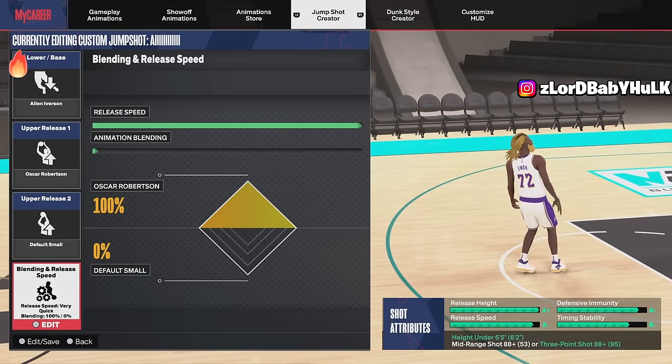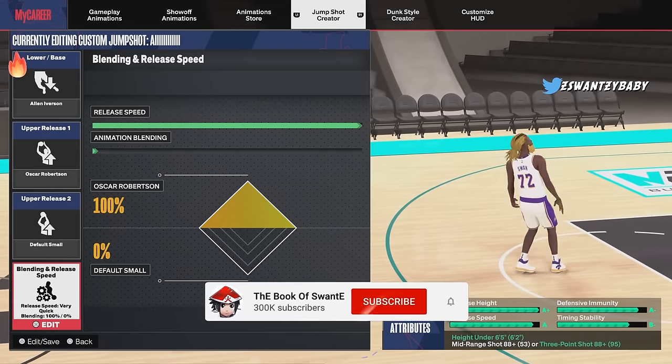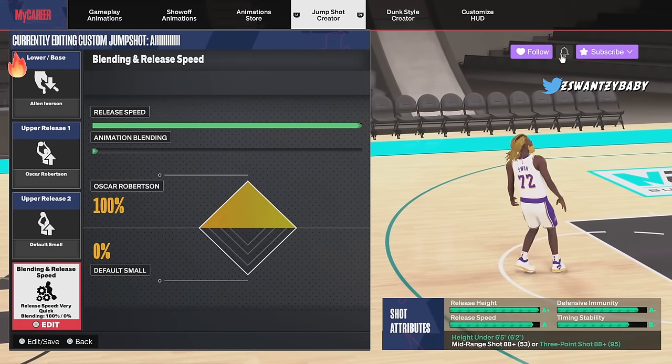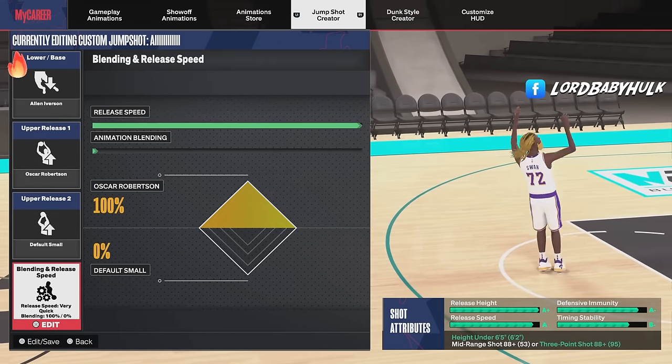First tip: use push. With push, you shoot the ball at the highest point — right when your wrist is at the highest point. Do that with your fades, everything. You will be lights out. I'm gonna keep posting these jump shot videos because nobody can shoot in this game. It's pretty sad.